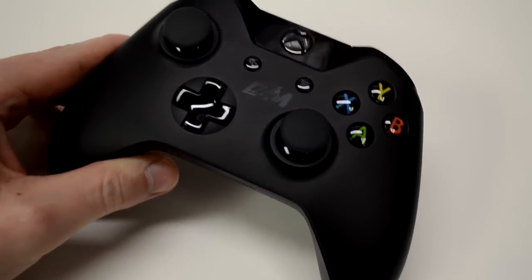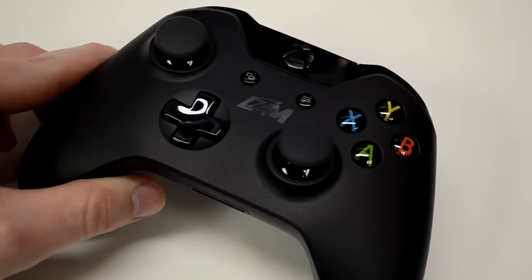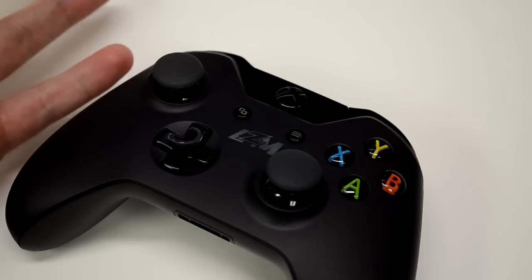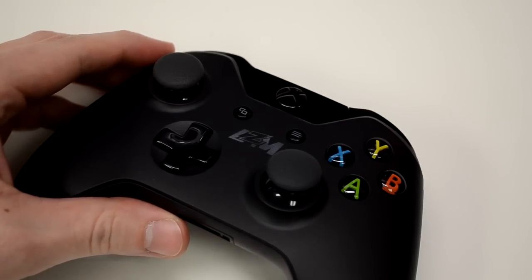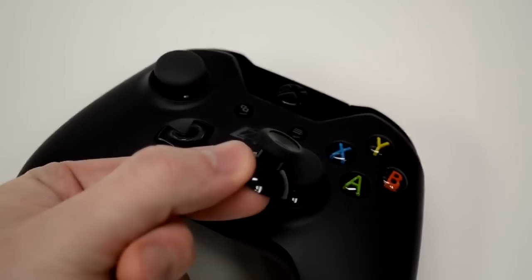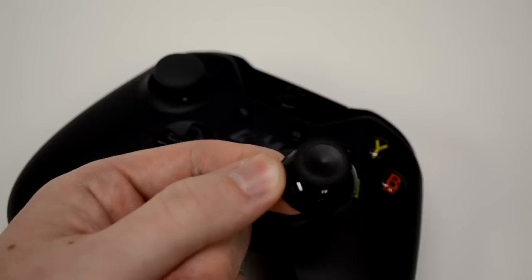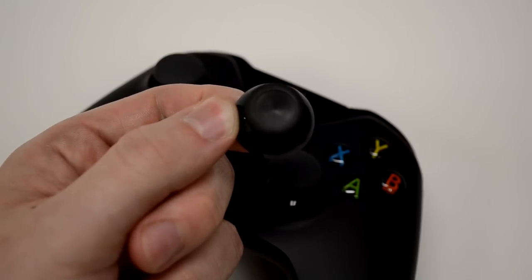First, let's talk about these thumb sticks. I absolutely despise the Xbox One thumb sticks — they could quite possibly be the worst thumb stick ever created. It's 2014 and we're going backwards. The Xbox One stick is very small, has those little ridges and knobs on the side, and a little valley-cup that keeps collecting dirt from your hands. I just despise this thumb stick.